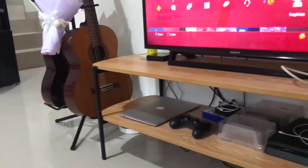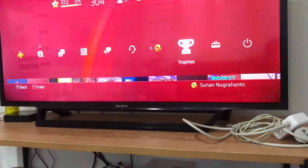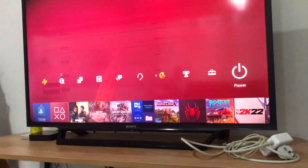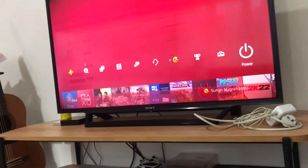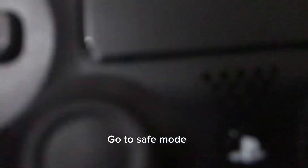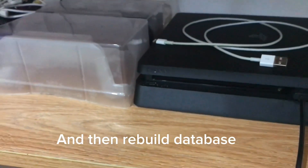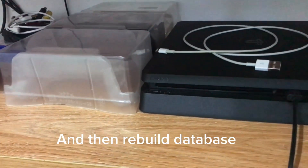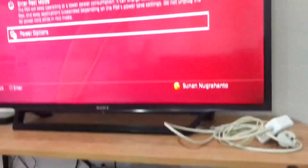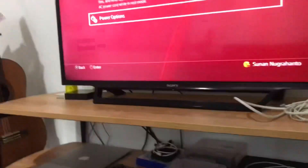This is the last step, and it's usually really useful. Shut down your PS4, then press and hold the PlayStation button for five seconds until you hear two beeps. After that, go to Safe Mode and select Rebuild Database. That's the third tip.